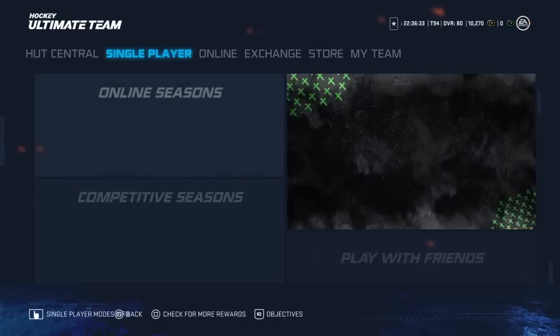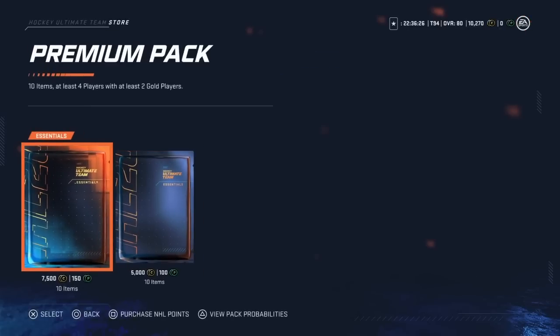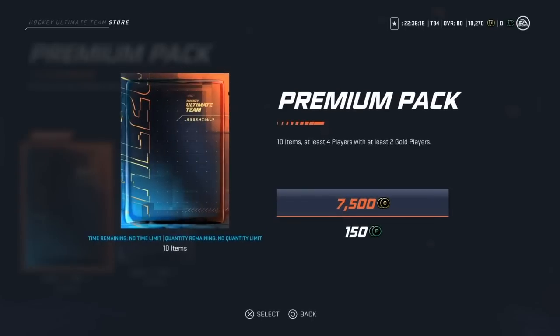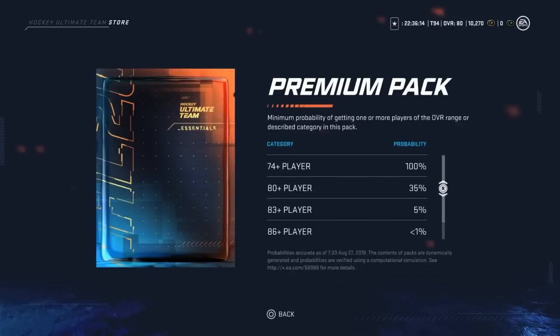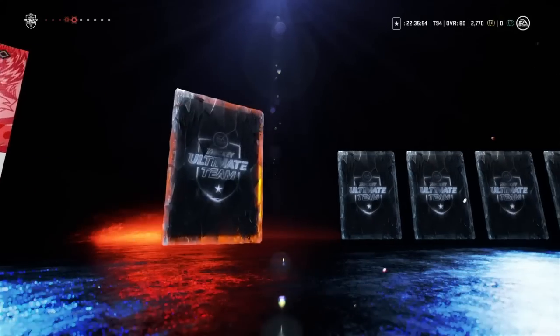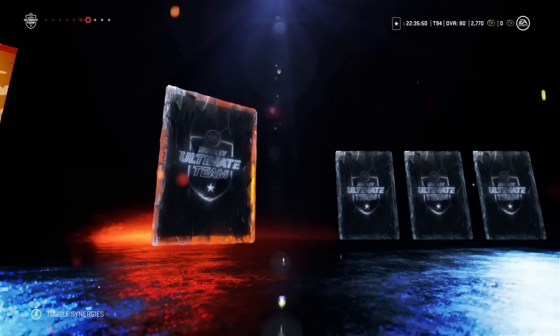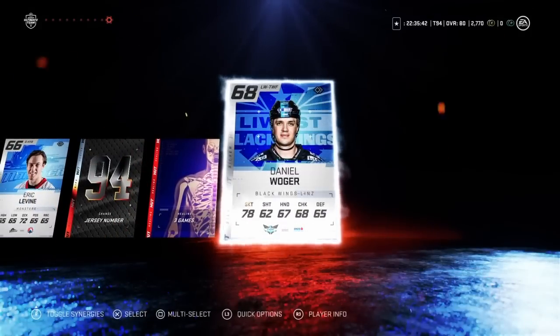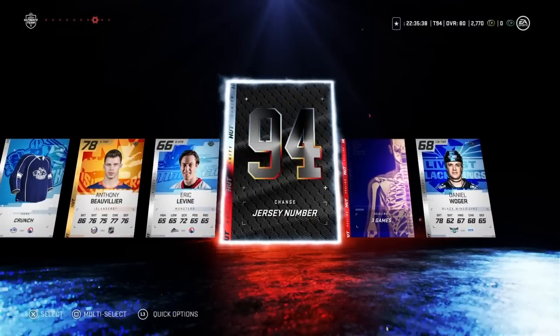There are two different packs in the store right now. We could do two of the smaller ones, or just one big one — I think we're just going to do one of the big ones and hope for the best. You're guaranteed two gold players. Pack probabilities: 83-rated player is only a 5% chance, 86-rated is less than 1%, and a master is less than 1%. Let's do it — 7,500 coins. We got a contract, Chris Terry — not what I want. Jersey number 94, which is pretty fitting. And that's going to do it.